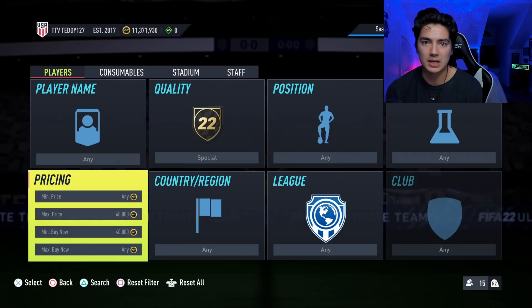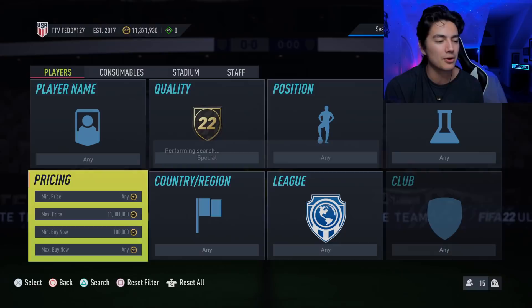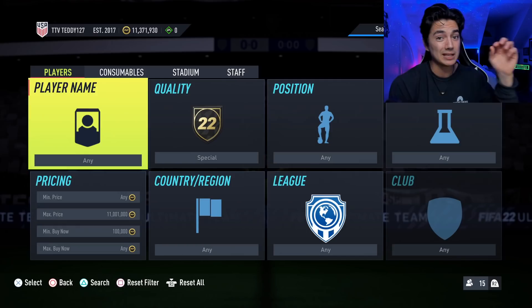Another variant is what I call 40-40 — same concept. If you're on a high budget I put the amount of coins I have, which is 11 million, and set min buy now to maybe 100k. There are so many crazy out-of-pack special bids that can pop up, and sometimes there's a cheeky icon bid in there where you can make a ton of coins if you get lucky.